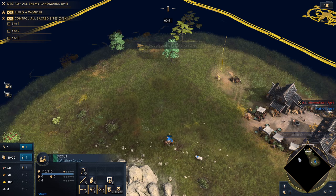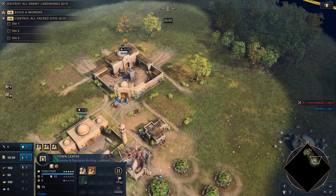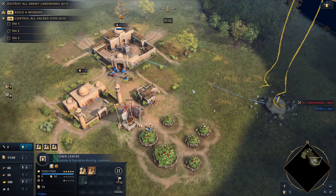Whether you're trying to defend docks, siege his docks, go mess with the Mongols — that's another option you can think about. We have eight villagers on food and then I'm going to get that wheelbarrow in queue. The new villager will go out to gold.